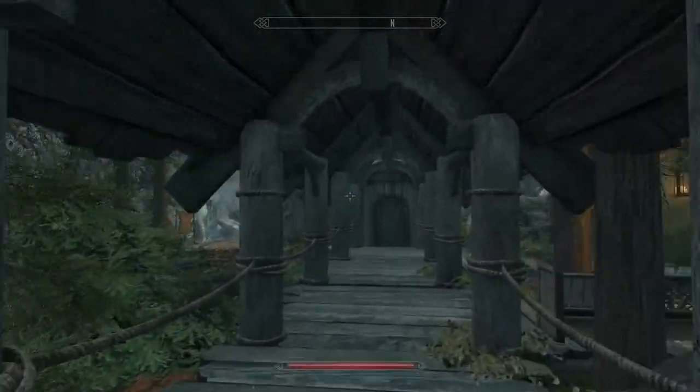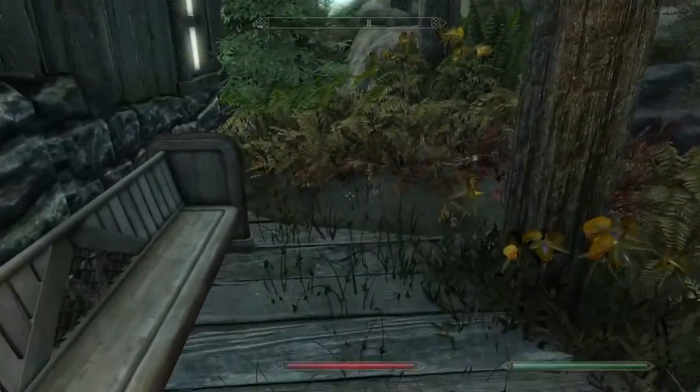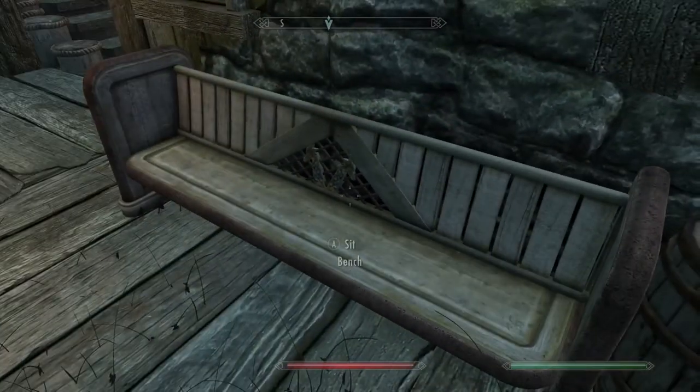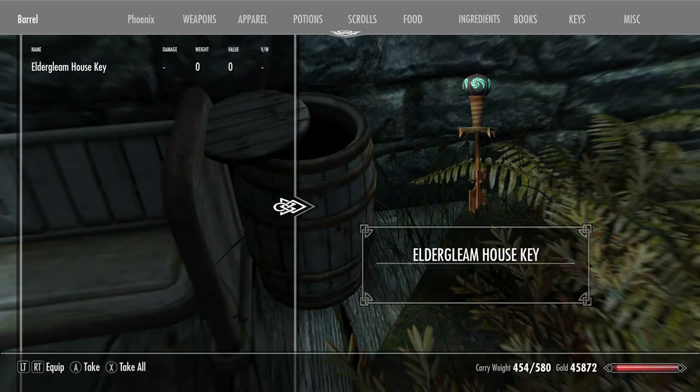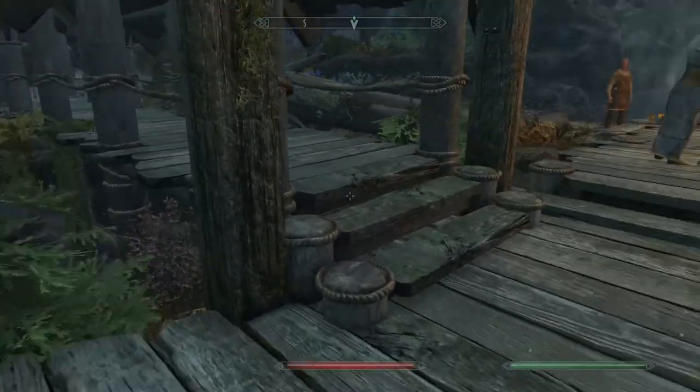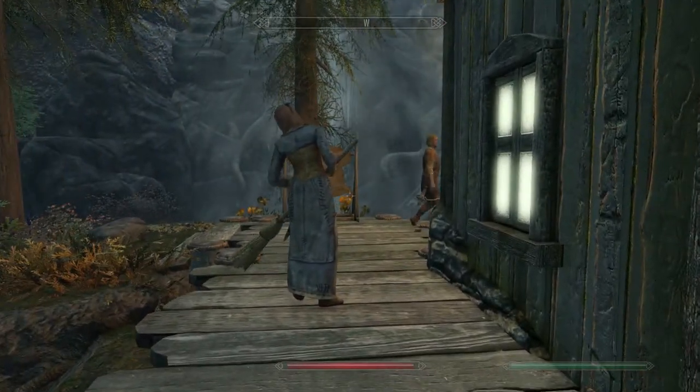In order to find the key, you come around to this corner right here — there's a bench, here's the right side of the house, and you take the barrel and grab the key. Wonderful. So let's do a little bit of exploring outside first.